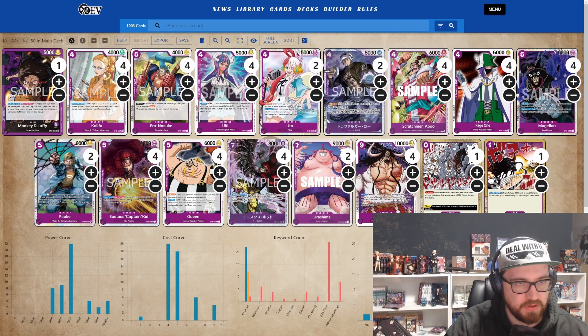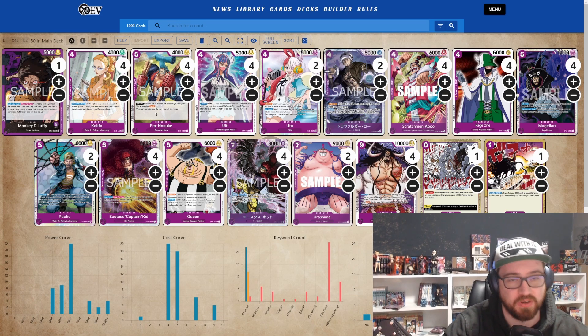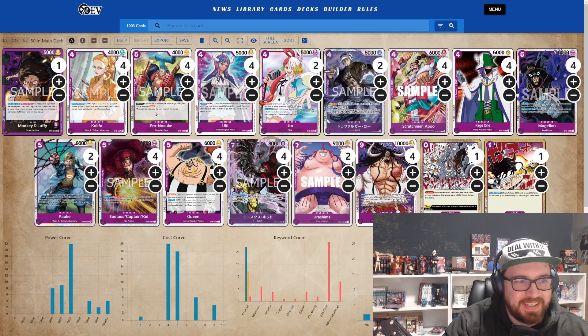Then we have the new Franosuke — 2k counter, attach one don. If you have eight or more don on your field, this character gains Rush. He can be good if you have nothing else to play; he's a 5k for six don. I never used him in my 20 games, but maybe it can be fine. Most of the time it's just a 2k counter, so I think it's fine.